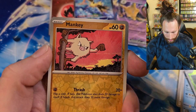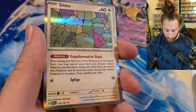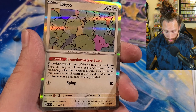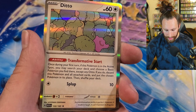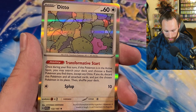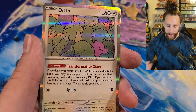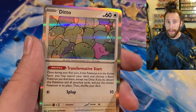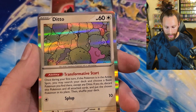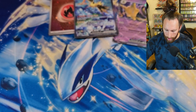We got Poliwrath - look at that, these are such nice looking cards. We got Pidgeot, Beedrill, Pinsir, and Ditto. This Ditto is really cool and also pretty playable - it has Transformative Start: once during your first turn, if this Pokemon is in the active spot, you may search your deck for a basic Pokemon, discard this Pokemon and all attached cards, and put the chosen Pokemon in its place. Really cool card.